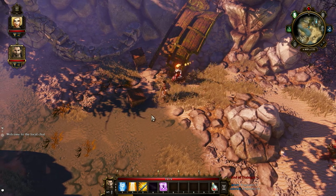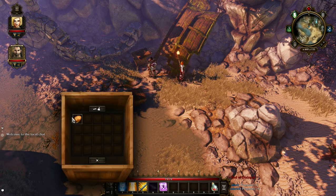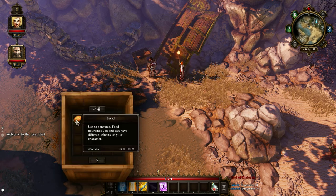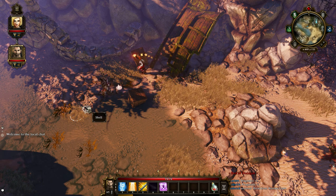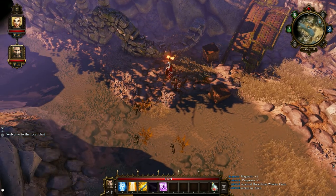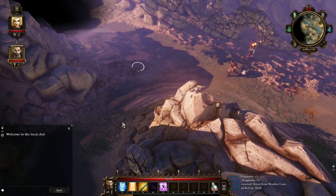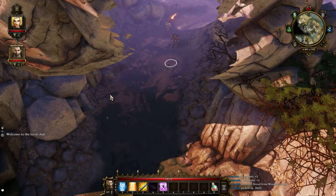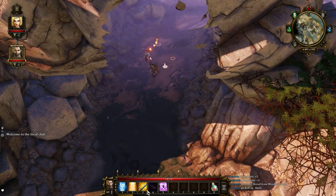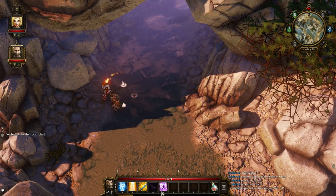There's a wooden crate - nothing in it. There's some bread. Wait a minute, what's that? Another shell. All right, I think we've been through here. There's another shell. There's another shell.